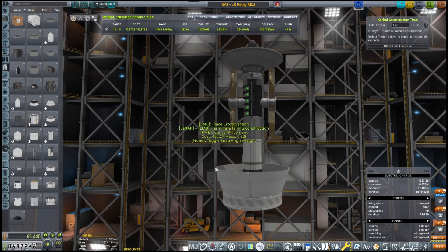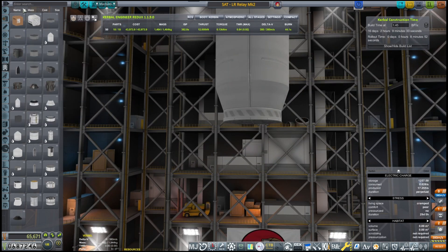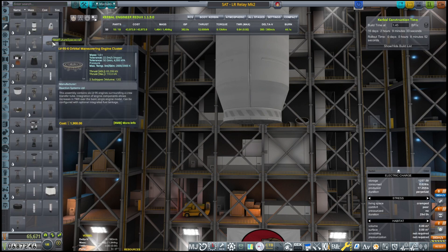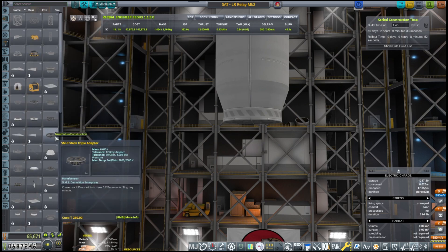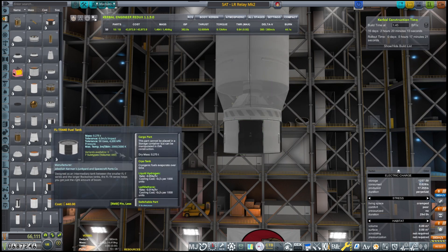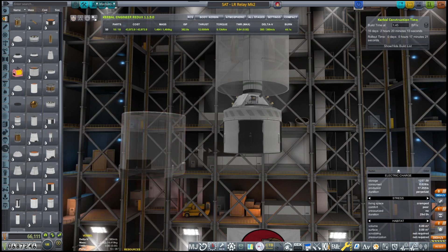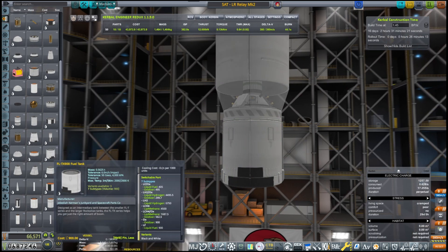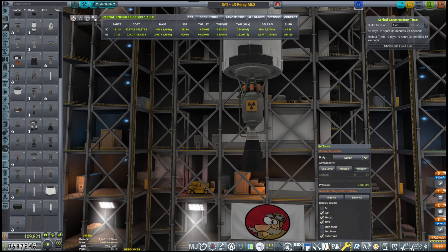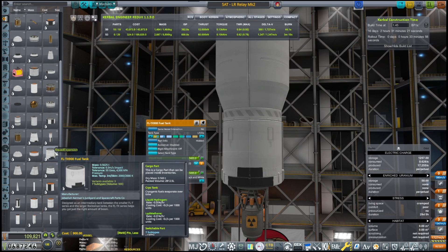Something like this — I've decided to go for a 1.8m fairing instead, and then having another 1.8 meter tank. I'm just comparing the amount of fuel that we have; I want to have the same amount of fuel as I had previously. Together with this that gives us 1,347.